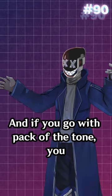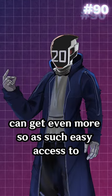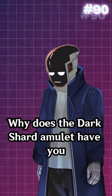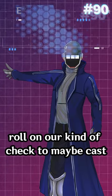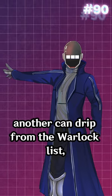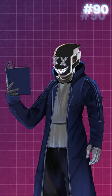They get a good few of them, and if you go with Pact of the Tome, you can get even more. So with such easy access to so many cantrips, why does the Dark Shard Amulet have you roll an Arcana check to maybe cast another cantrip from the Warlock list, which you could have already chosen your good ones from?